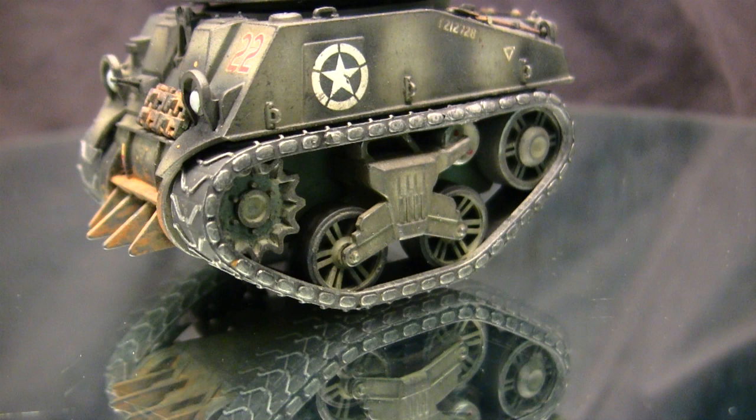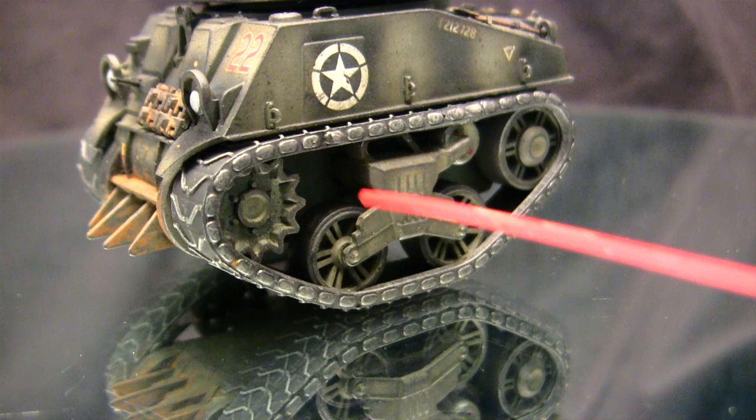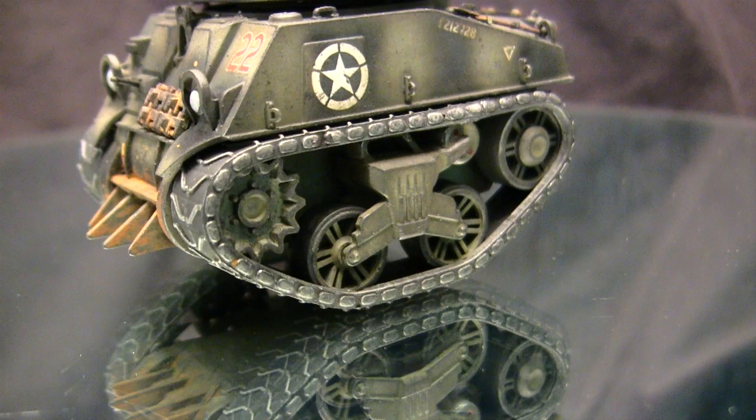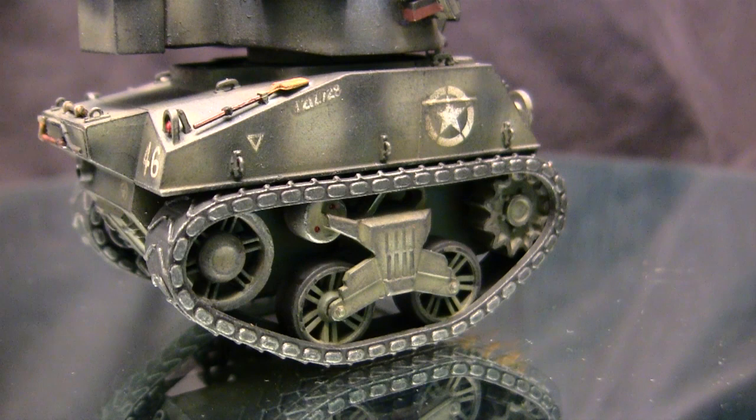Starting with the model suspension, all the components you see here are stocked with the kit and were built out of the box with no mods. One thing I want to point out is that the suspension has a lot of nooks and crannies, and because of that it would be best to pre-paint these pieces prior to assembly of the bogie housing — the same could be said for the other Sherman and the M5 Stuart in the World War Tunes lineup. The running gear does have the ability to be pushed so the tracks roll and wheels spin, but once built and painted you don't want to keep doing that as the paint will start chipping.